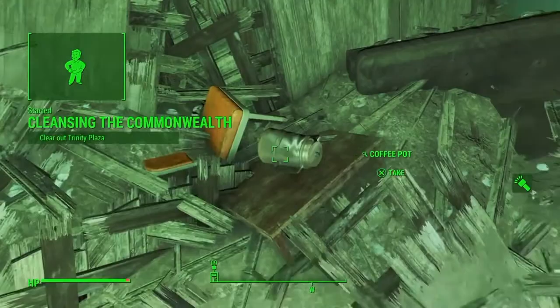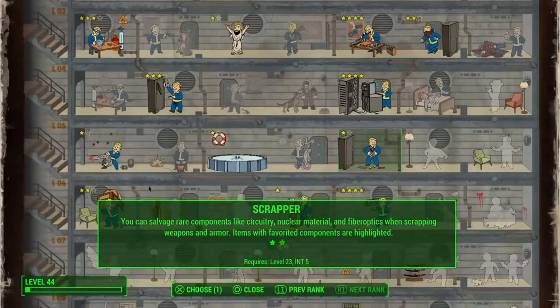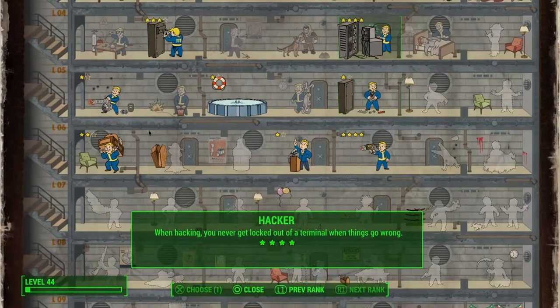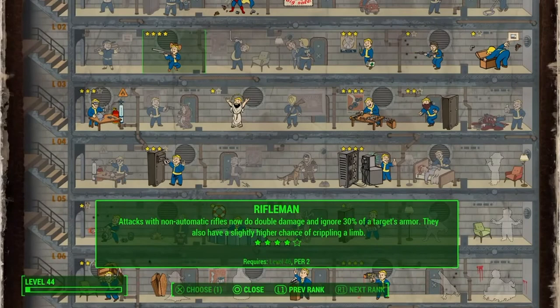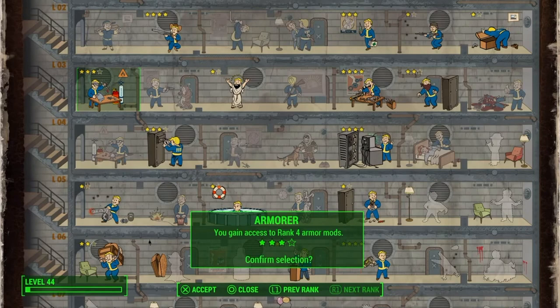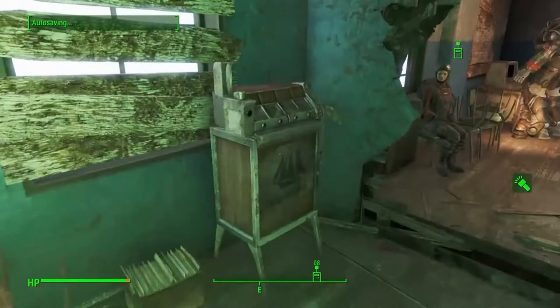And as you saw, I leveled up, so I'm quickly going to pick a perk here. What do I want? A scrapper? No. It's getting to be a tough decision now. Locksmith — I don't think I need locksmith anymore. I think I'm going to go with the armor perk. So I am level 44. I'm getting up there now. It's going along pretty well so far.